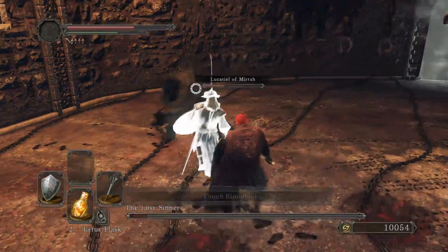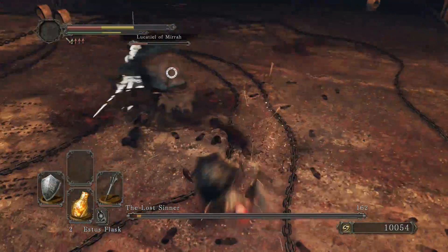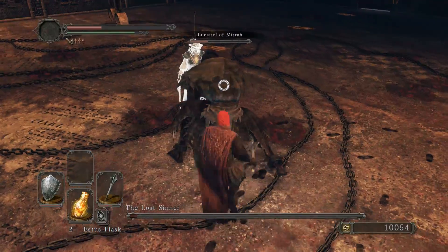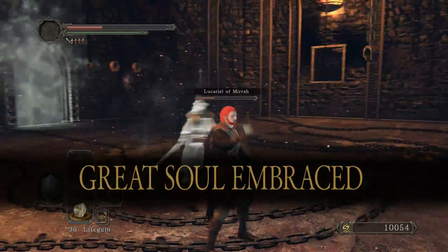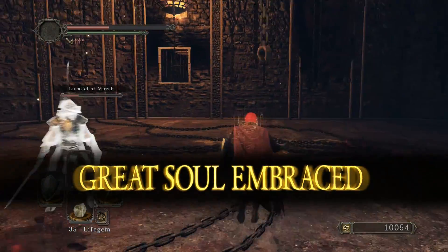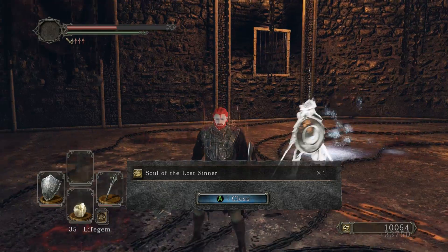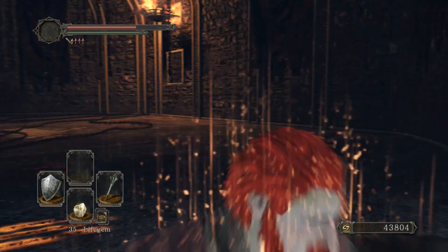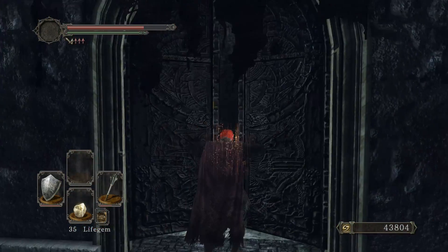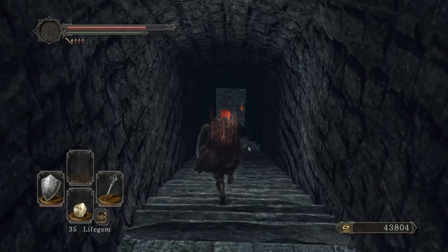Oh, now you're going to be a little dodgy at the last couple of fights. Ow! GG — Lost Sinner, whatever, same thing. Nothing that a good old strength build can't take care of.